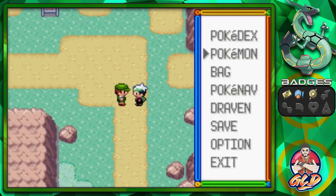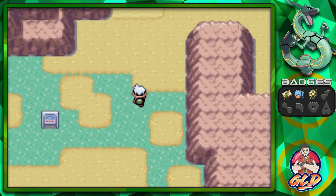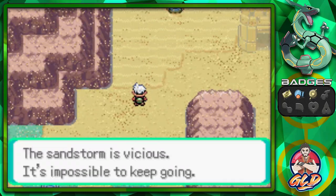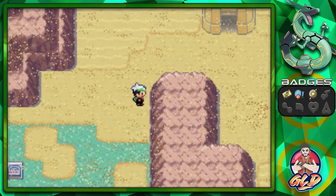Seablade's kicking some butt and taking names! Let's switch out and give some love to Venom because Venom needs some love. As you can see right here there is a desert, and the sandstorm is vicious - it's impossible to keep going through there.